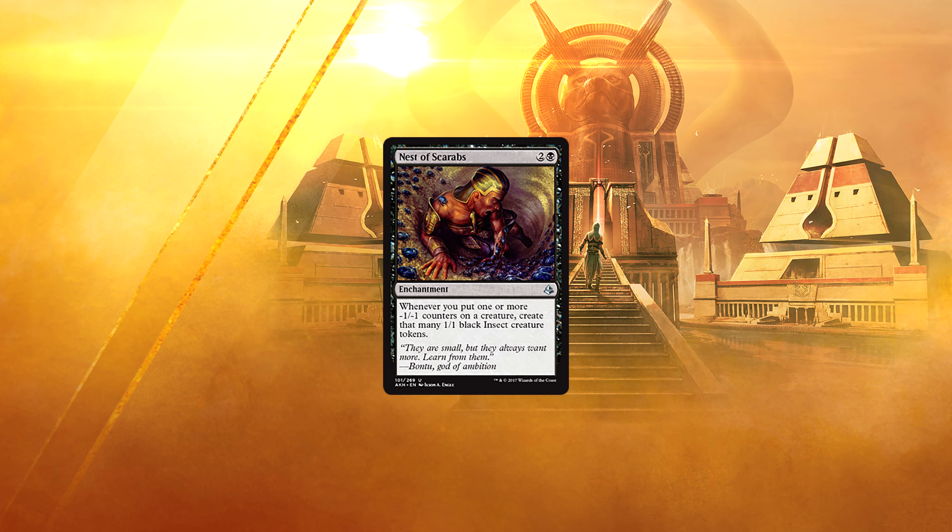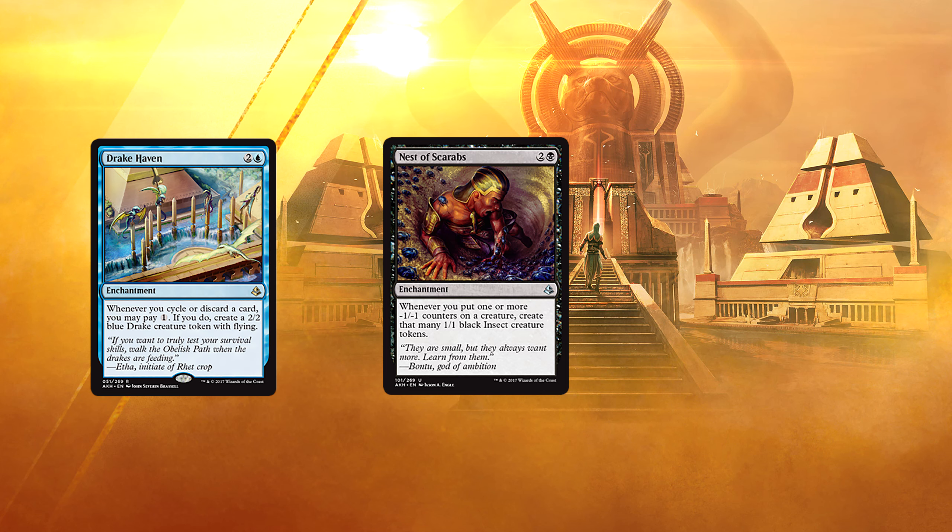Nest of Scarabs — for 2 and a black, we have an enchantment. Whenever you put one or more -1/-1 counters on a creature, create that many 1/1 black insect creature tokens. There is certainly a deck this seems to belong in. However, even if the -1/-1 counter strategy ends up being good, I'm not sure this is a card you'd want to play in it — it suffers from the issue that it doesn't do anything when you play it; it needs something more to happen to give you any benefit. I know some of you are asking: what about Drake Haven? Isn't that the same? In short, yes — sort of. However, when you can cycle cards for as low as 1 mana, it becomes a lot easier to get value out of the Haven immediately and consistently, since cycling naturally draws you into more cyclers. Also, 2/2 flyers are much better than 1/1 non-flyers. I could also just be wrong about both of them — it wouldn't be the first time.